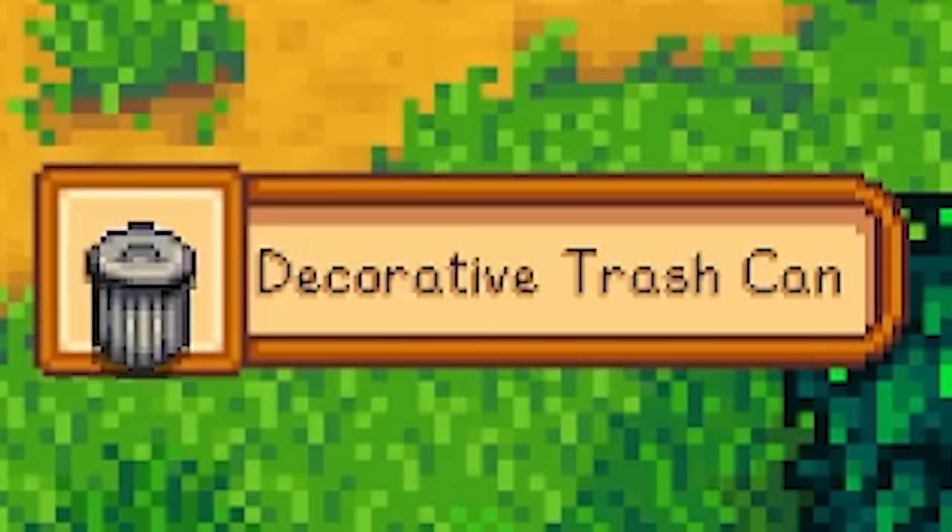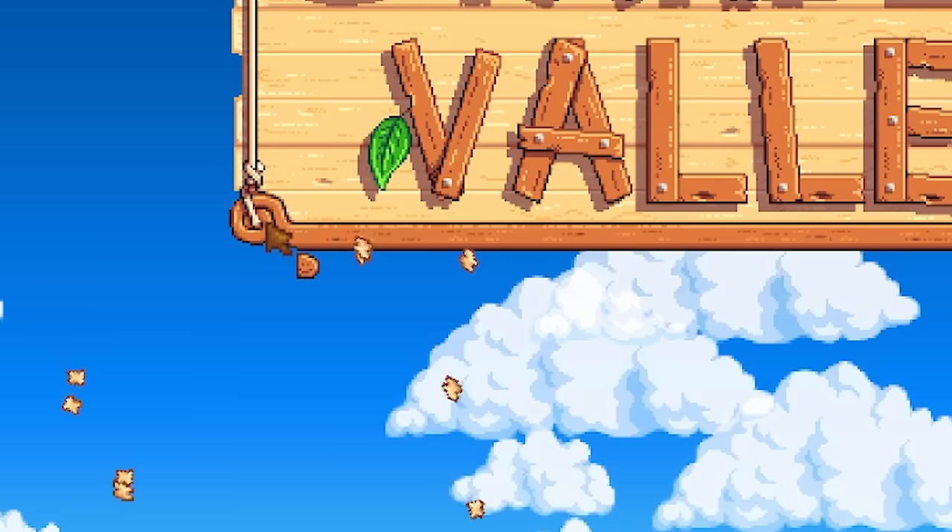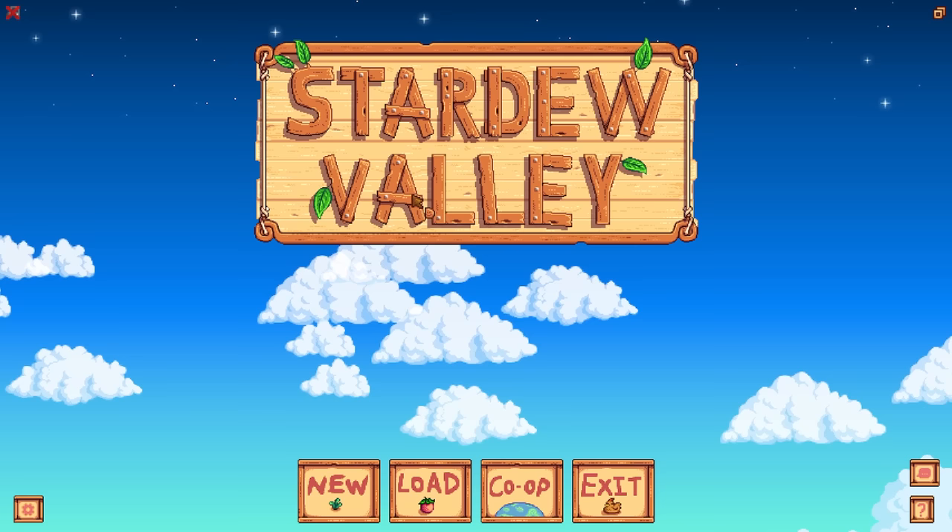You can fish up a decorative trash can out of the fountain. Click on the corner of the title screen banner and you'll break off the smiley face. Put it in the arsehole and you will cause parrots to flee.